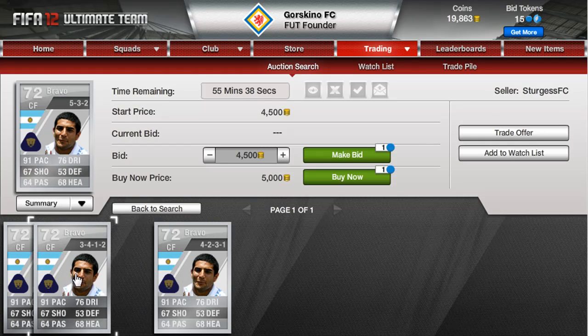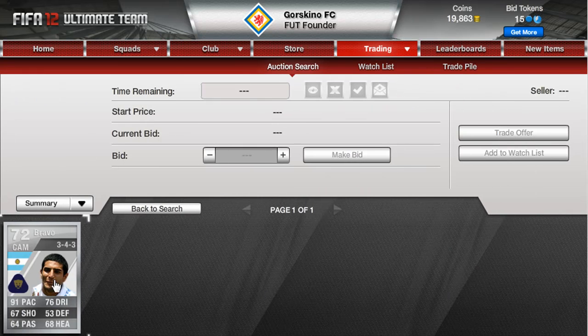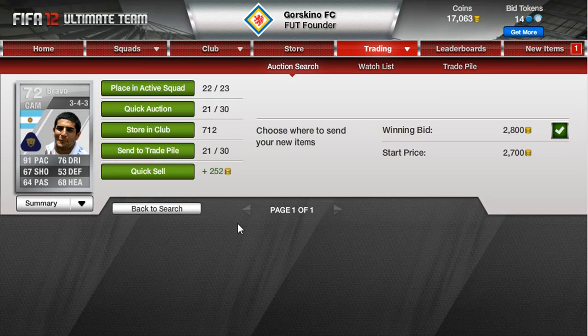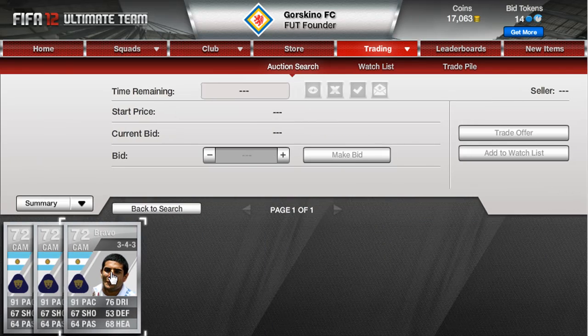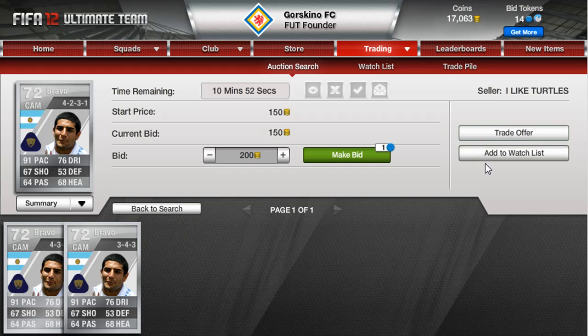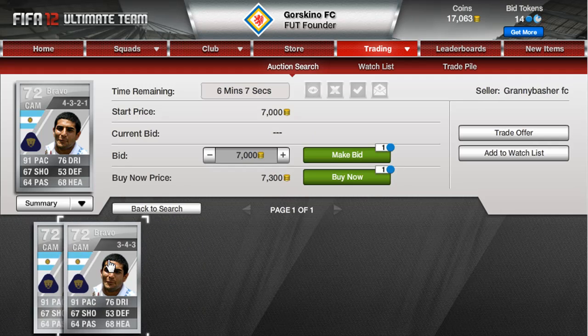A player I've already used — Bravo — and as you can see he's pretty much 5k in that position. I went to CAM and noticed there's one in a terrible formation for 2800. I'm going to pick that up because he's been bought as a center forward and converted to CAM — the conversion card is at least 1-2k. I'll check what he goes for at CAM since that's the converted position. There's one at 7k, and one for 7150, so I'll probably put him up at 6900 to get him sold.